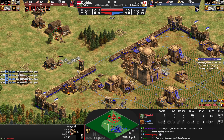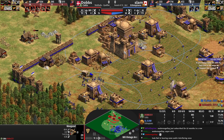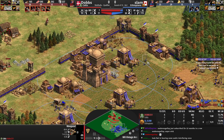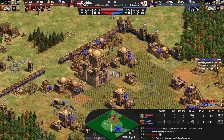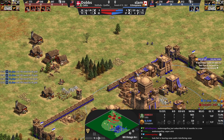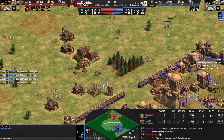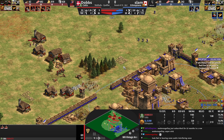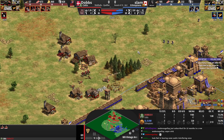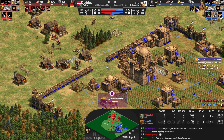Slam's economy is so much stronger. He's got Skirmishers coming out, which is great. Beyond Wall Raiders and siege in the Imperial Age, Celts are not going to have too many other options. Paladins will be available but it's not the best because of the lack of upgrades and the fact that Slam has a cheap transition into Halberdier. Dobbs is bringing Monks into the mix, which are not good for Celts in this matchup — he doesn't get Redemption. Once Slam gets to Torsion Engines, Bombard Cannons, and Skirmishers to defend his siege, that's going to be dominant.